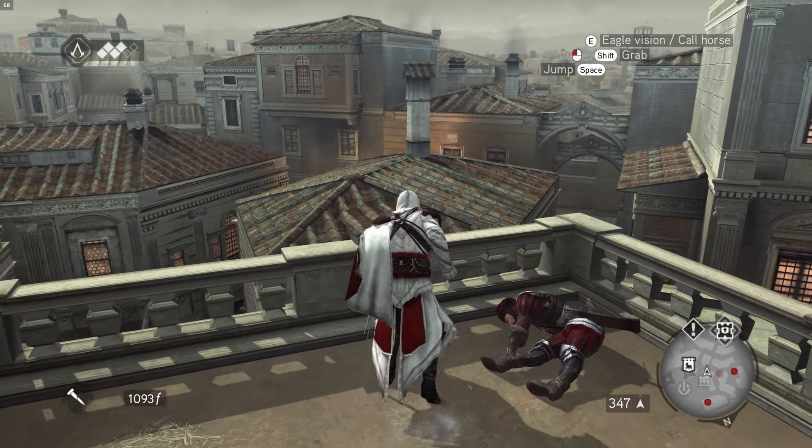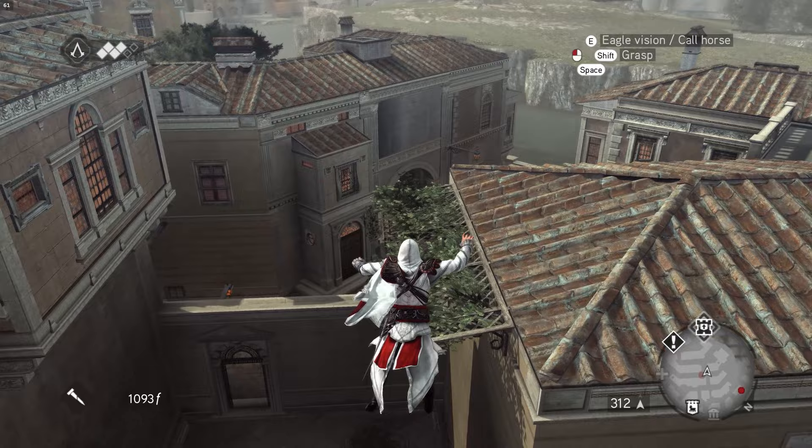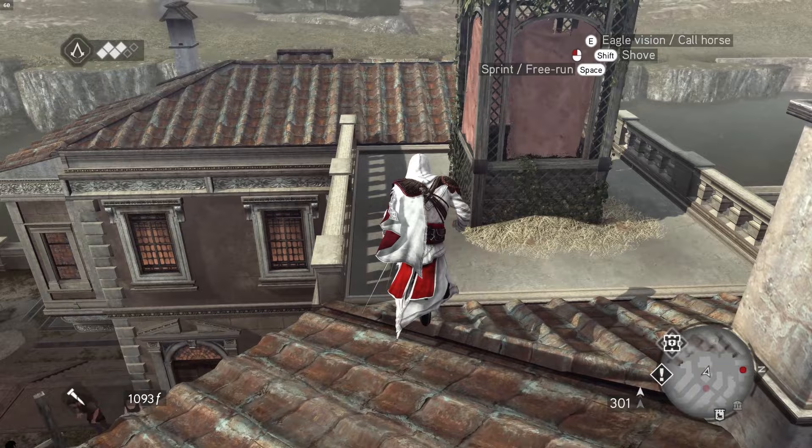Hey everybody, welcome back to another episode of Let's Play Assassin's Creed Brotherhood. We're going to do a couple more Borgia towers and viewpoints just to clear up this part of the city, and then we're going to continue on with a bunch of story missions in this episode.